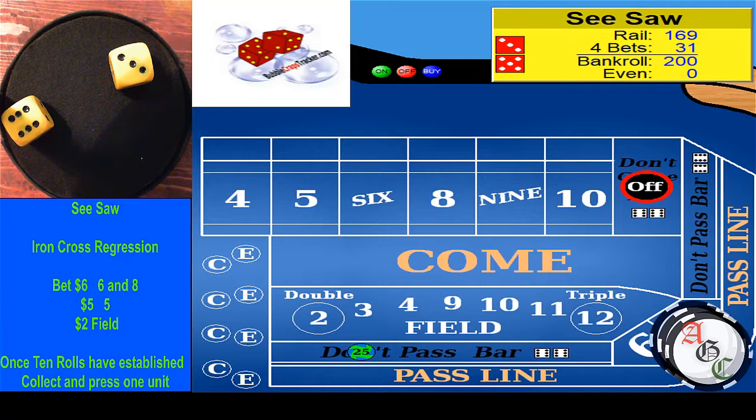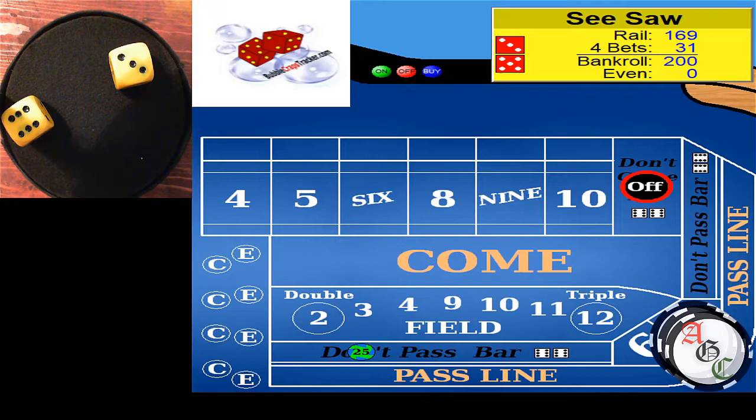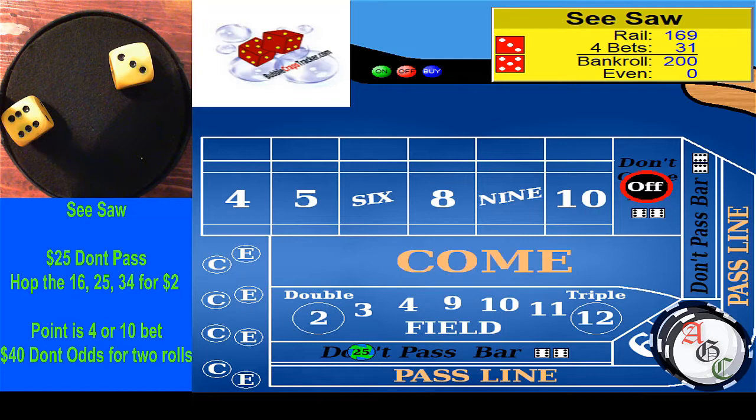For the third phase, we'll go to a 1-unit iron cross: $6 on the 6 and 8, $5 on the 5, and $2 on the field. We'll let that run until there are 10 rolls, then start collecting and pressing on our iron cross. If there are a lot of outside numbers, he'll stop and not play at all — it takes lots of discipline. If you're seeing a lot of horn numbers or field numbers, it's just not great. He'll watch 10 to 15 rolls before getting in to make sure he's ready. That tracker really comes in handy.